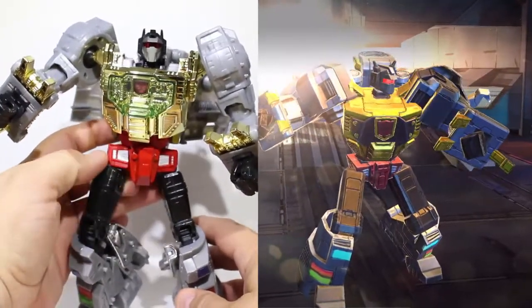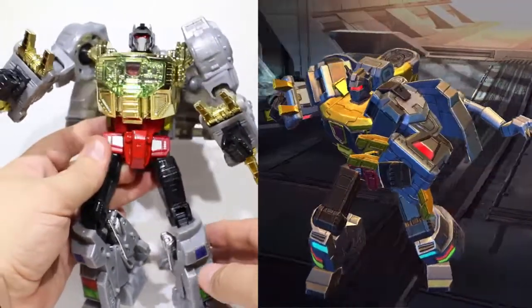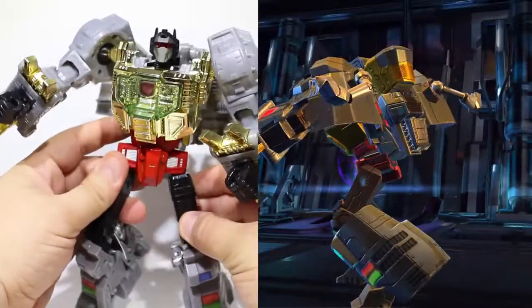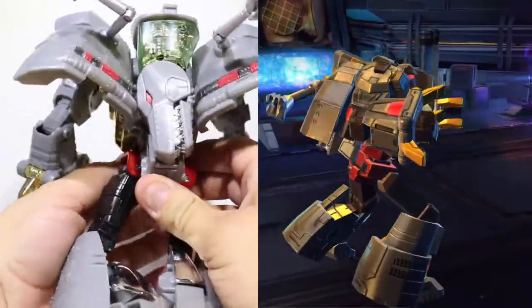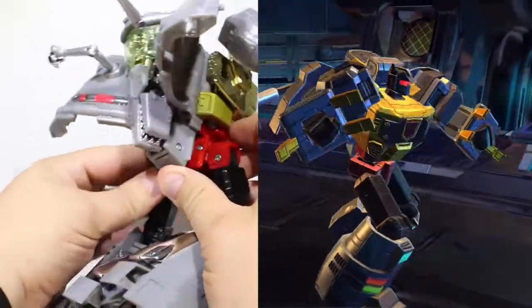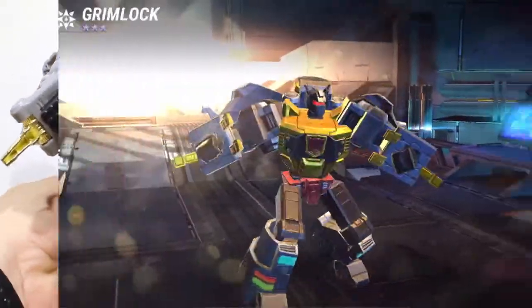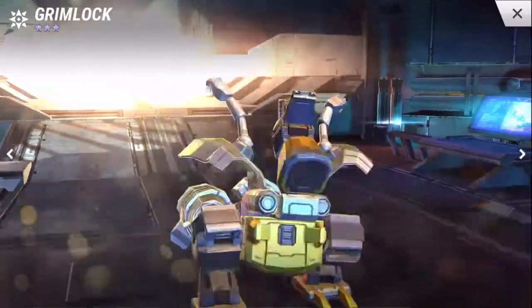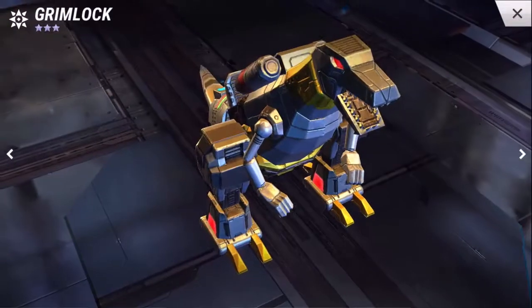Red waist, and there's the red, green, and blue bits on his feet. Got the red eyes and the dinosaur head hanging off his back. Man, it's just perfect — a perfect representation of Grimlock. And I also love the fact that his dinosaur mode is his preferred mode, just like it was in the G1 cartoon.